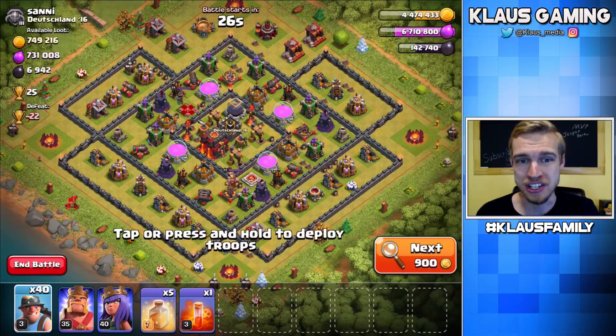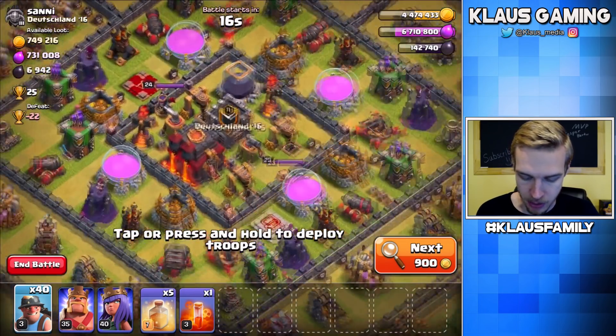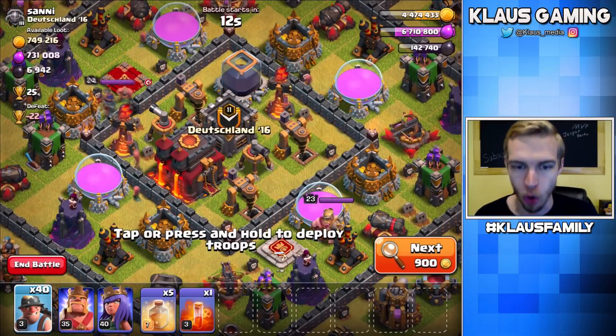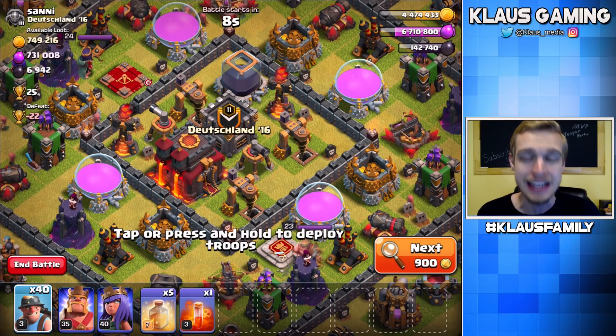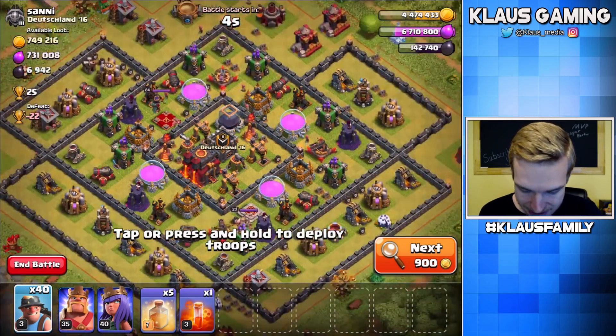Oh my goodness, guys — 6,900 Dark Elixir, plus a lot of Gold and Elixir, over 700,000 of each. That's insane, but we've got a problem — every drop of Dark Elixir is in the core. Miners are a decent core-diving army, but it might be a little bit dicey. Let's see. The queen's over here. King's down here.